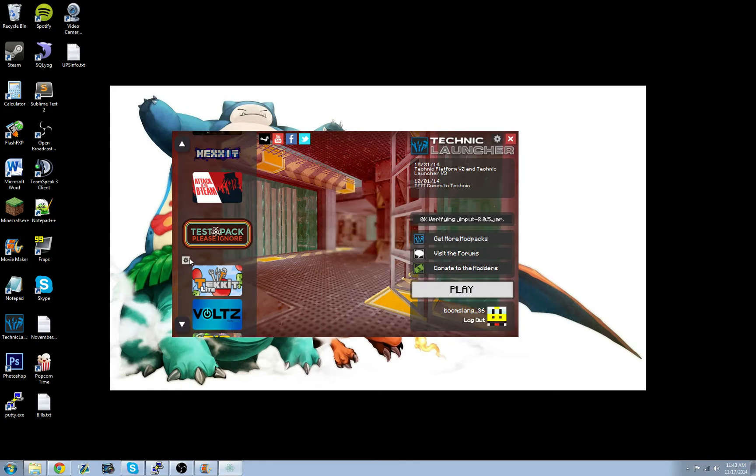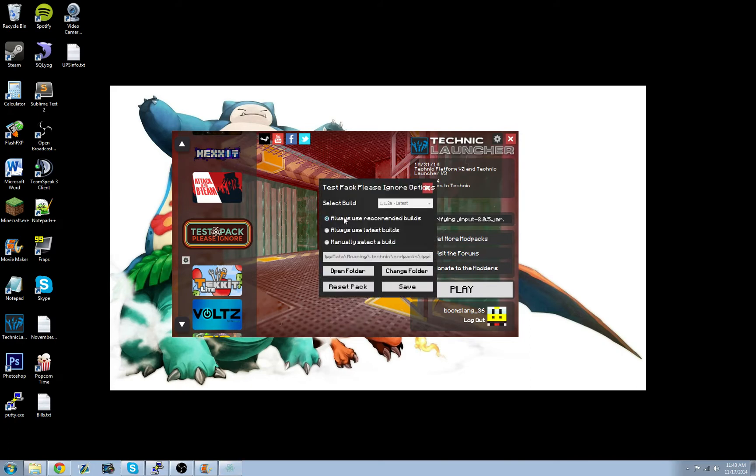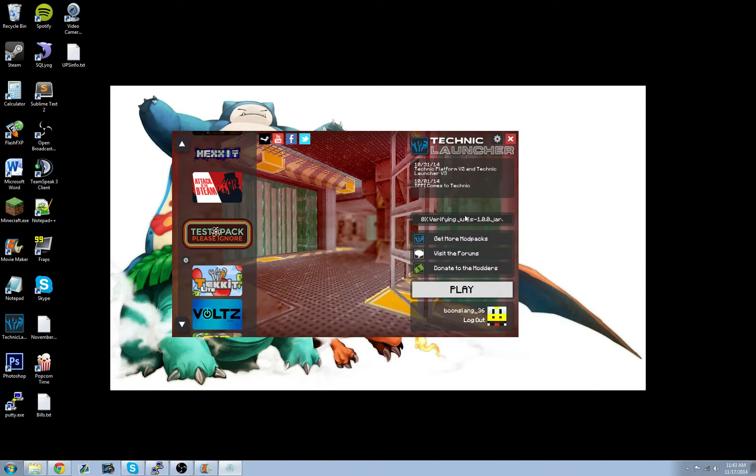Also, if you ever need to update any of the builds — right now we're just using the recommended — you would click this little button here to do it. This is just updating everything, making sure you have everything you need to connect.